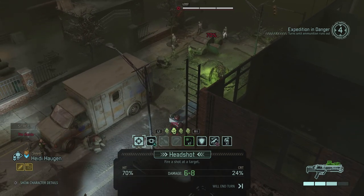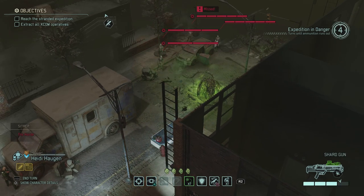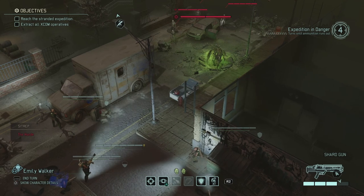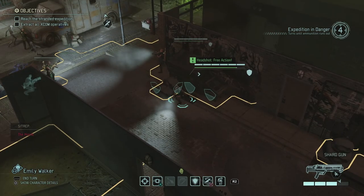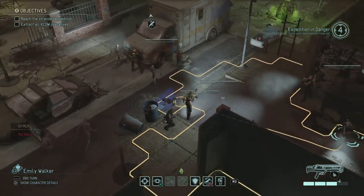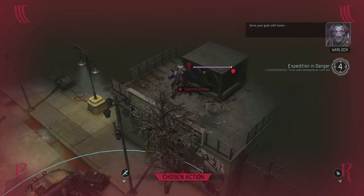I could go for the further ones but let's focus on the closest ones first, although these guys don't have a lot of health. That was a complete miss. Emily fires at one as well — there we go, that's one down. I'll put her a bit closer because we need to start moving — that chosen is going to be trouble.